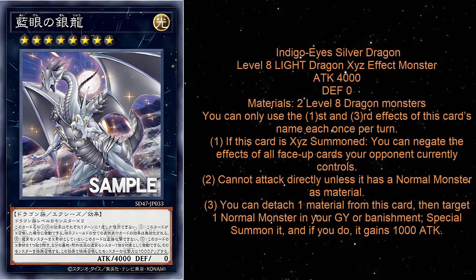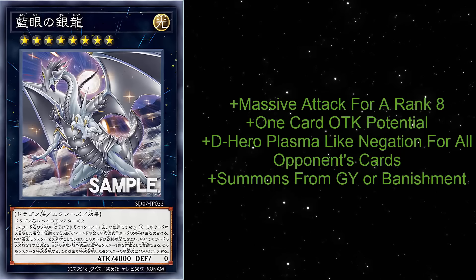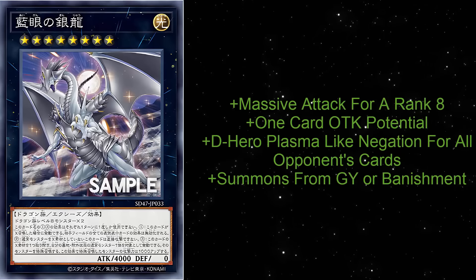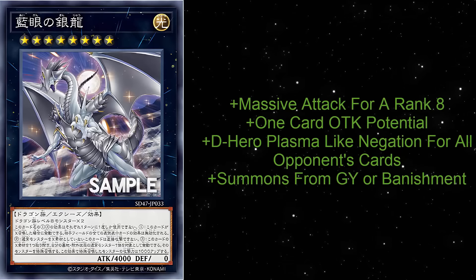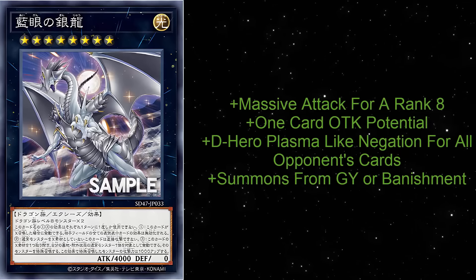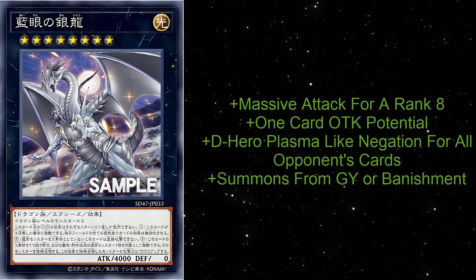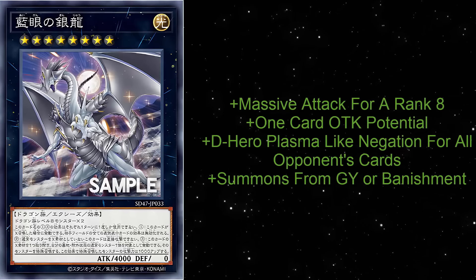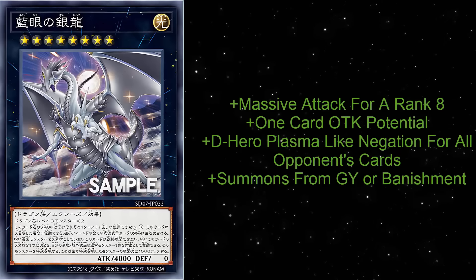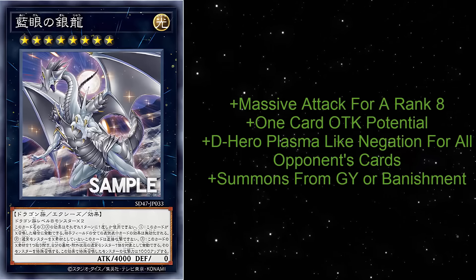The third effect is also really strong because it almost seems like this card was designed to OTK, to one-shot the opponent. You detach a material and ideally summon a Blue-Eyes White Dragon back from your graveyard — maybe your opponent was cheeky and they banished one of your Blue Eyes, and then you just summon it back from banishment. This is kind of a new trend, like we saw that type of effect on Fiendsmith Lacryma and that card got banned. But on top of getting a Blue Eyes back from the graveyard or banishment, it also comes back at 4,000 attack, which is the same attack value as this card. So, Blue Eyes Reborn plus Indigo Eyes Silver Dragon on field — that's 8,000 damage.